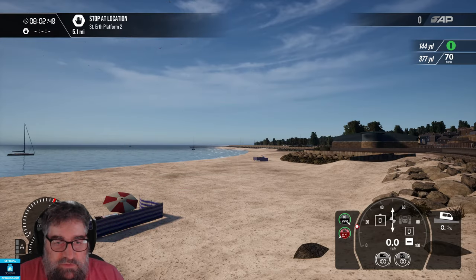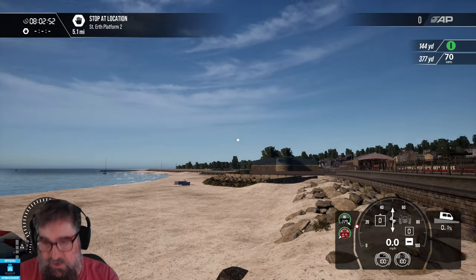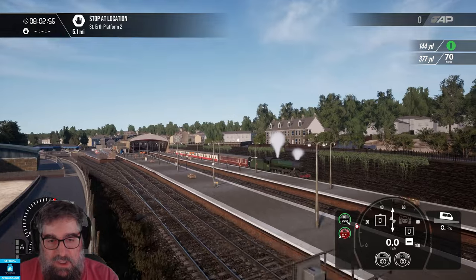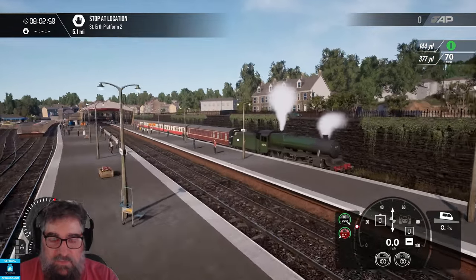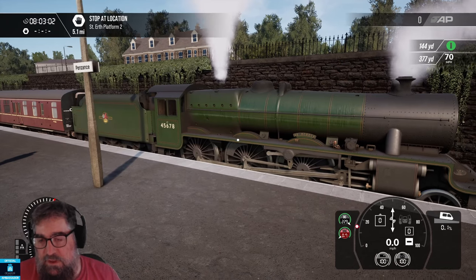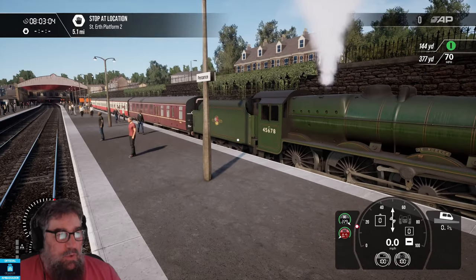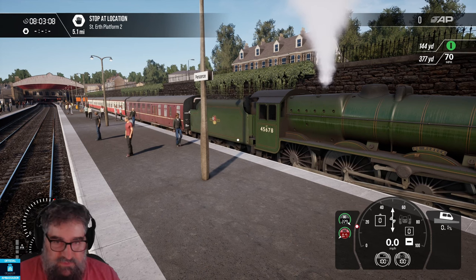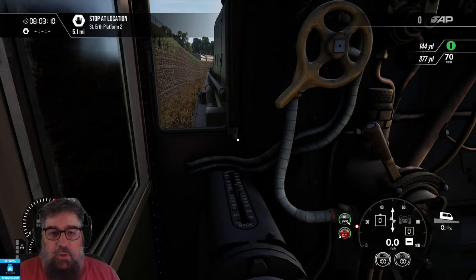G'day viewers, here we are at the beach at Penzance, and we're going to be running a steam special from Penzance to St Ives on the Dovetail Games Publisher Weekend. I'm Train Simulator Driver from Down Under. We'll be driving the Jubilee, hauling some Mark 1s with both the red and blood and custard liveries. Let's get on with it.